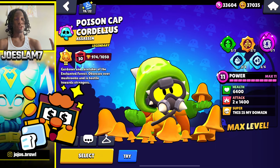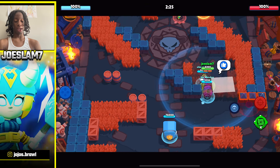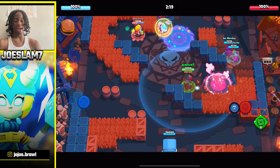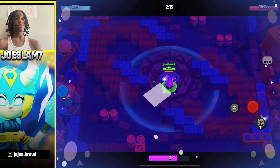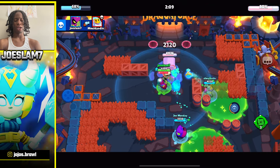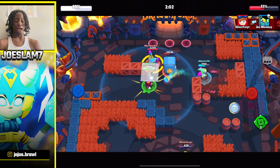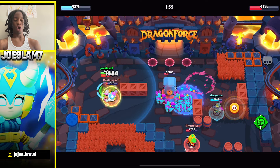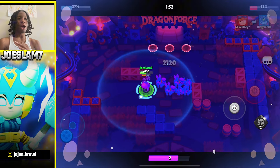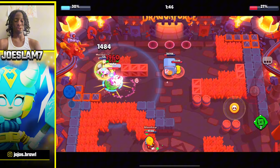The next most important thing is picking the right gadgets, star powers, and gears for each brawler. Maxing out a brawler doesn't mean buying all their star powers, gadgets, and gears. The best thing to do is buy their best build. Research it on YouTube — there are a lot of guides on what the best build is for each brawler. For example, Lily's best gadget by far is her rum gadget where she can go back into the shadow realm.